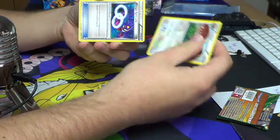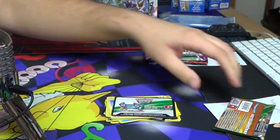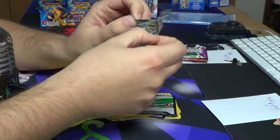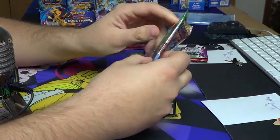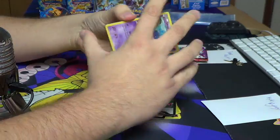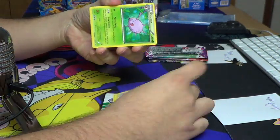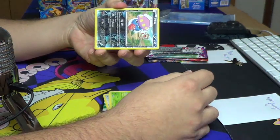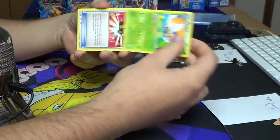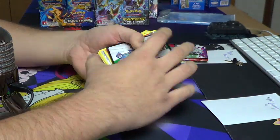Nothing there. Last pack for Kyle - let me raise this camera a little bit. Roaring Skies, Kyle, good luck. I still hope you lose - I do really want Dana to win. Either way, you end up with the full art. Reverse Altaria, half art non-hollow. Kyle's got three points in the pack battle.